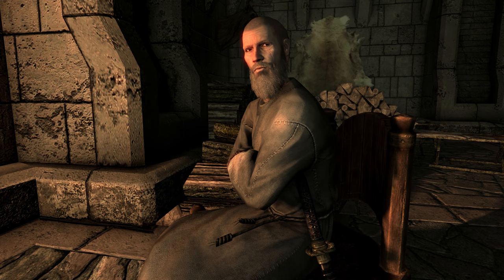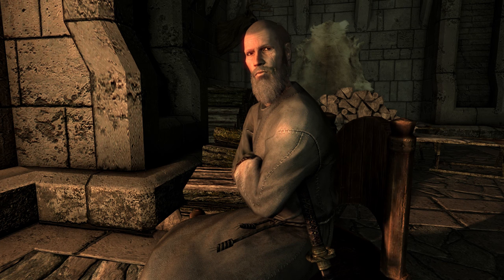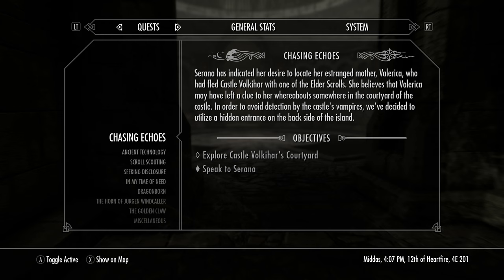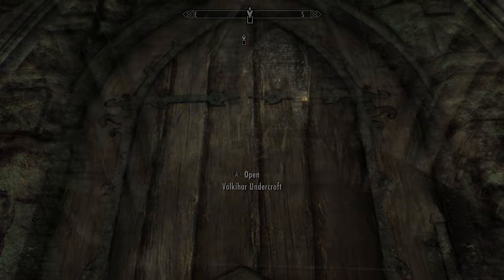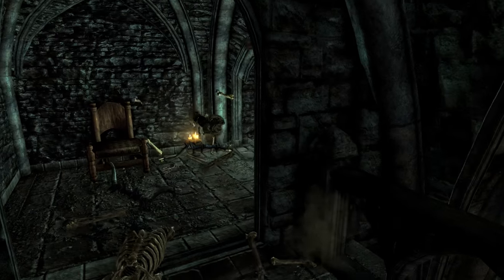Firstly, entering the Soul Cairn. About one to two hours into the Dawnguard expansion quests, we'll rescue the moth priest Dexion Evicus during the quest Prophet. After doing so, we will be given the quest Chasing Echoes. Once on this quest, head to Castle Volkihar and just follow the quest marker. If you thought you had skeletons in your closet, this place has got you beat — come prepared to shatter plenty of bones.